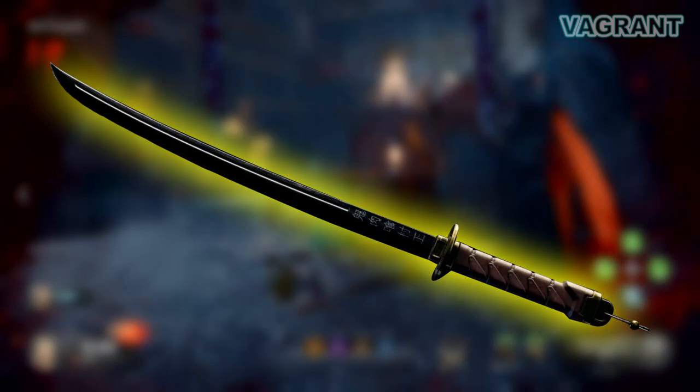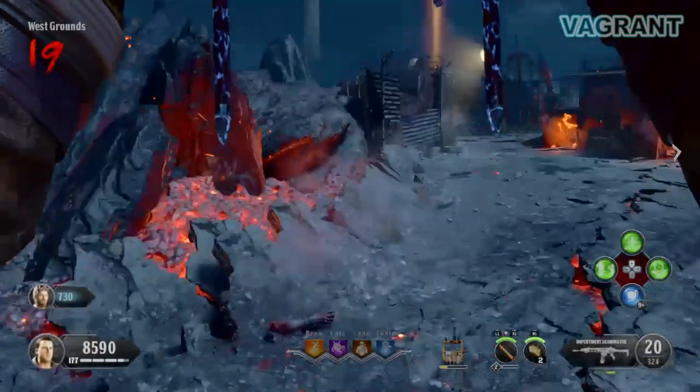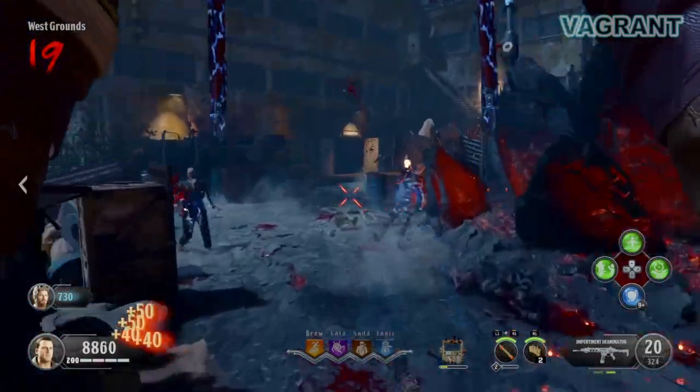Start the game with Path of Sorrows as your special weapon, and Claymore as your equipment. Build the shield and level up your special weapon to level 2.